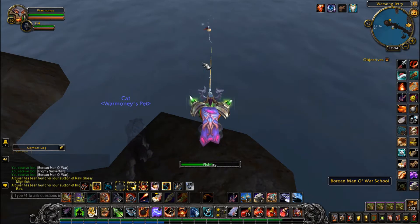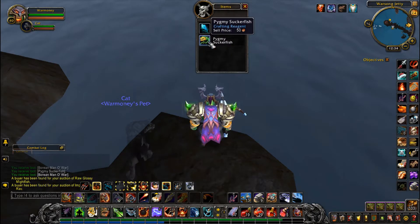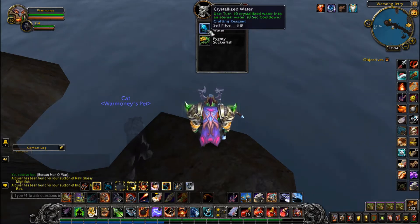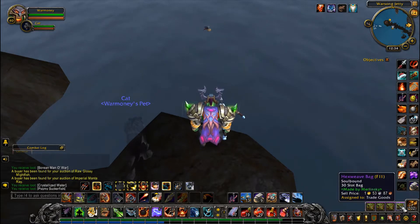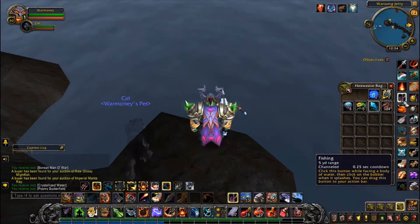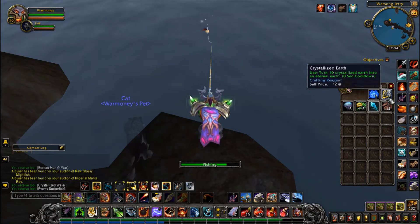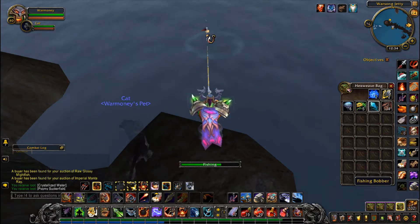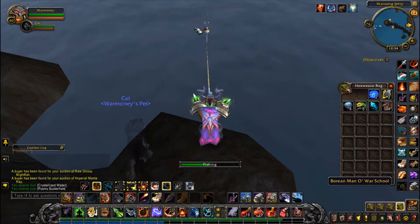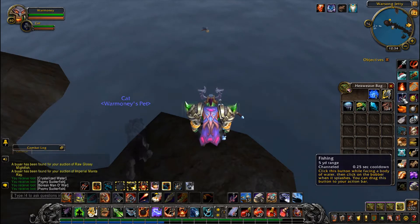They didn't used to completely disappear like that, but that's fine. Here we go — we get a few different things. This Borean Manta Ray is what we're looking for right here, and it's a great thing to fish because you can also get crates, and a lot of the time the crates will give you ore or other stuff — like I ended up getting Crystallized Water. That's what we're looking for.